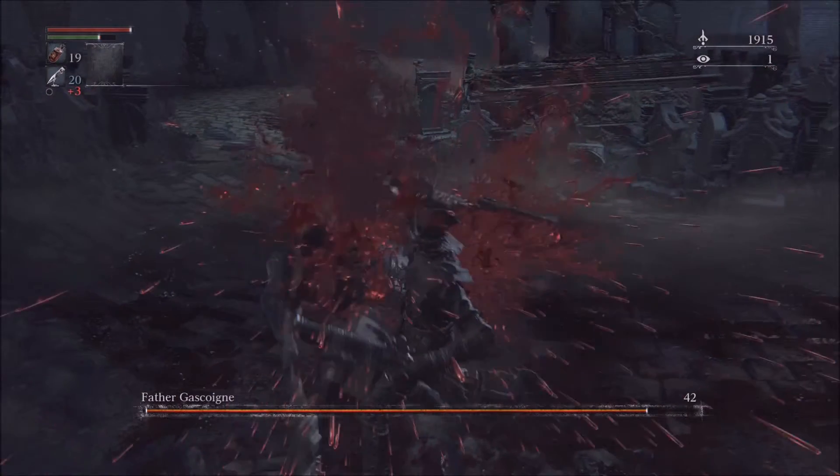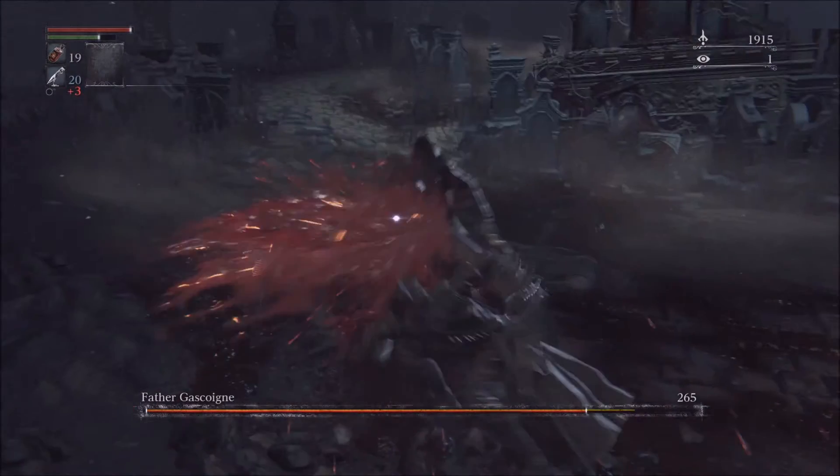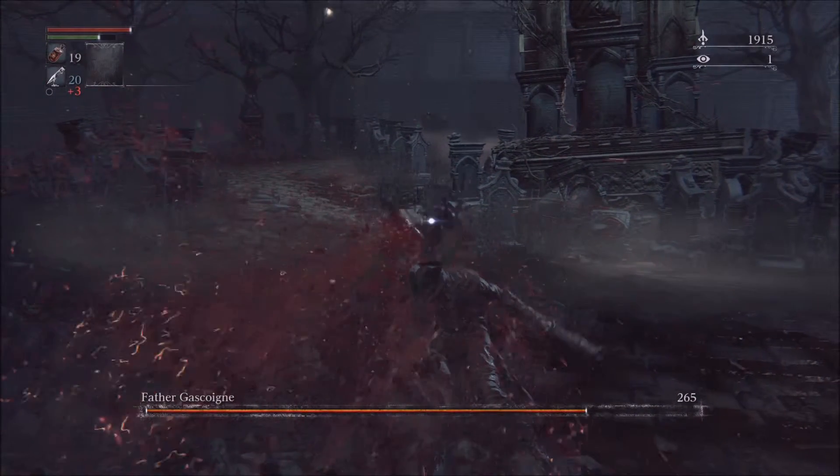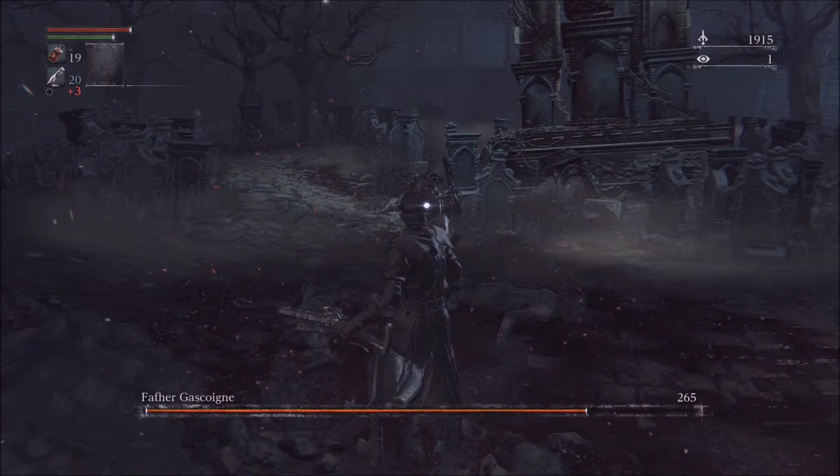This does heaps of damage. After the visceral attack, while he's staggered on the floor, you want to go in for about one or two hits and then move back out. Rinse and repeat until he transforms into his second form.